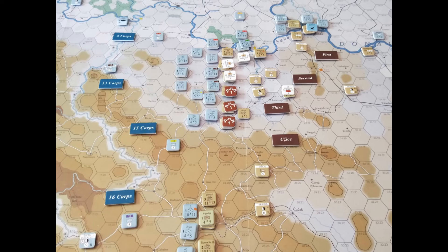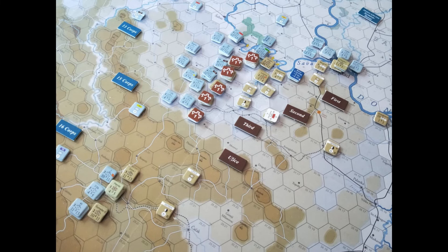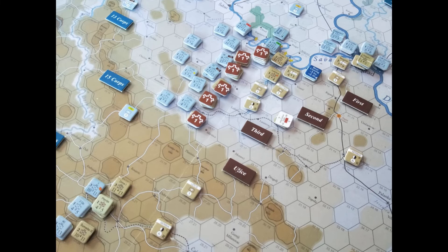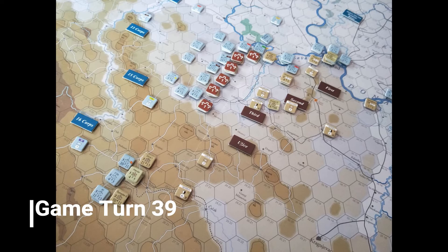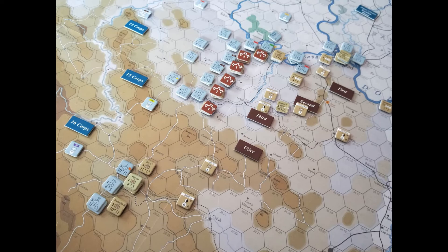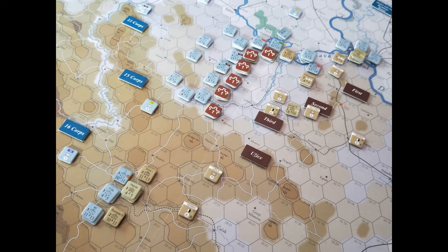In the center, the Serbians have concentrated all their forces and are holding quite well. On game turn 38, the Austro-Hungarians are struggling to make any advance against those improved Serbian positions in the center. They cross the Sava River in the northeast between the first and second Serbian Corps, which will secure them some key victory points on this final interface. Game turn 39 moves quickly — Austrians cannot budge the Serbians in the center and the south has been quiet for a long time. The Austro-Hungarians have built two pontoon bridges across the Sava, moving forces in behind those Serbian lines.